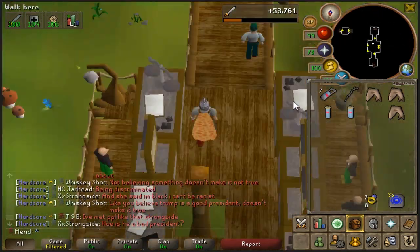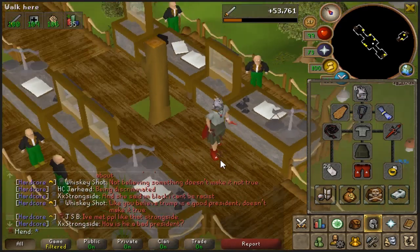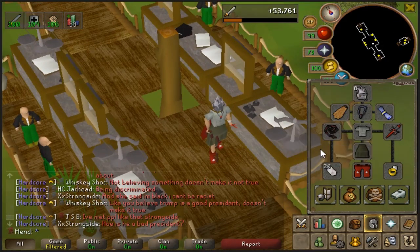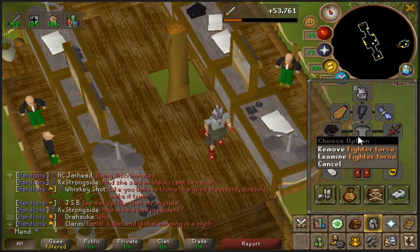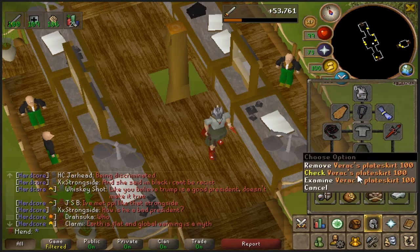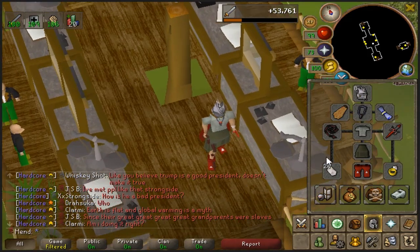You can buy them from Slayer Masters. This is the gear that I use when I kill them — I use melee gear, I use a whip. You can use anything though, they have really low HP and they are very easy to kill. Just use basically what you can use for maximum strength bonus. I do have a Vrak skirt, I know it gives no strength, but I just use it because why not.